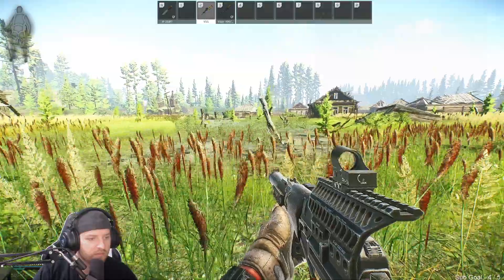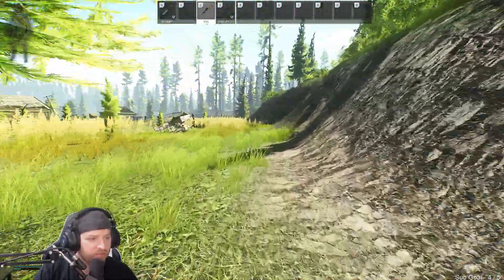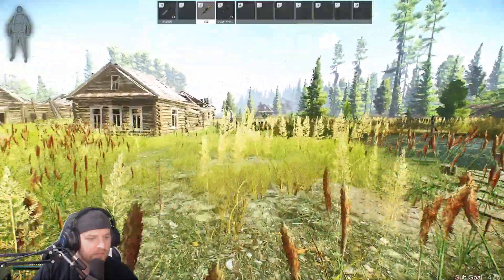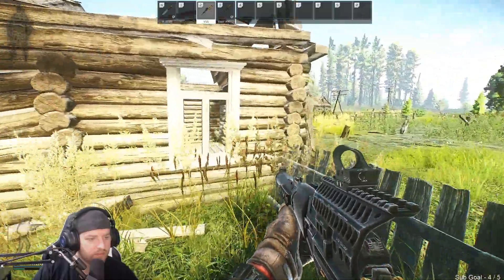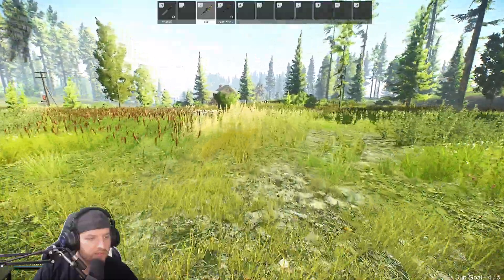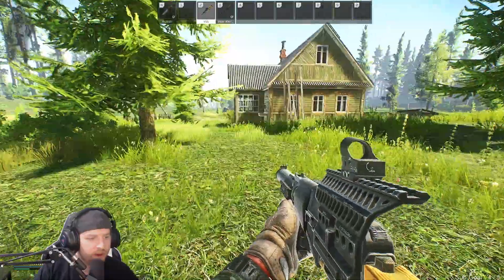The first one you'll come up to will be all the way on the far side. This is going to be called the Fisherman's House. You'll know it's the Fisherman's House because of the nets sitting right outside of it. All you need to do with this one is walk right next to it. This quest does reward you with 10,000 XP, so that's a boatload of XP — you want to make sure you get this completed as soon as you can.